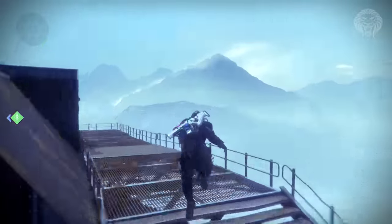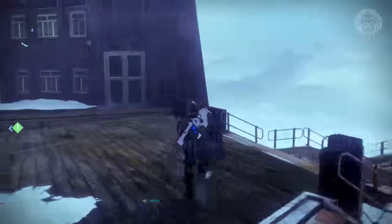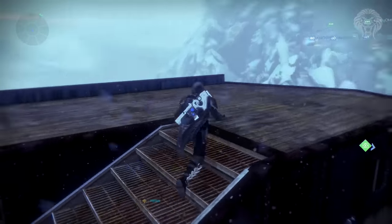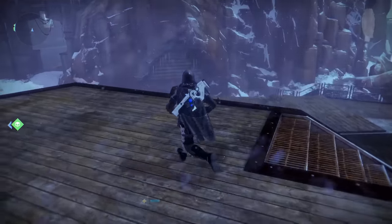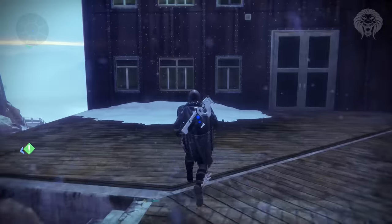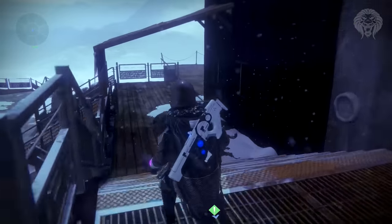Absolutely anyone who loads into your social space will be able to explore with you, which is really cool. You spend a token every time you do it — I believe you get three tokens a week from each of your three characters. I'm absolutely blown away that you can do this really cool easter egg, and with the jumping puzzle this is definitely my favorite social space by a mile. It's such a cool area — very well polished, and Bungie did a really good job on this space.